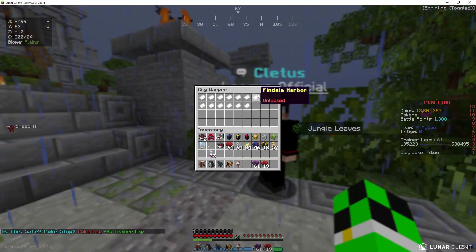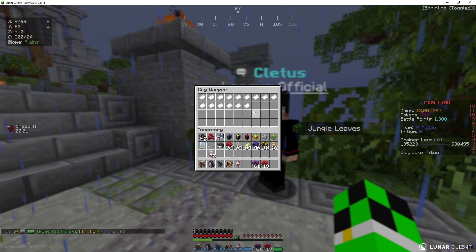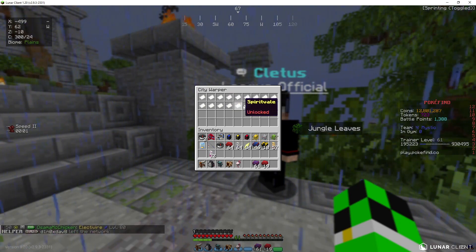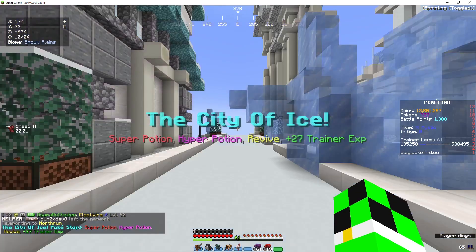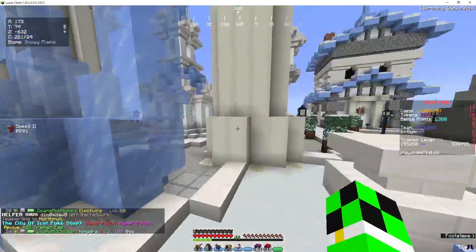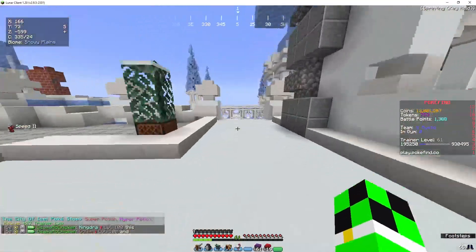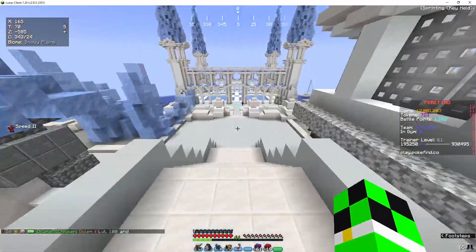Gym number seven is located in Northrun. You can get there easily from Pure Harbor — there is a bridge directly there. We will just warp there. The gym is to the right of the warp, located down here.